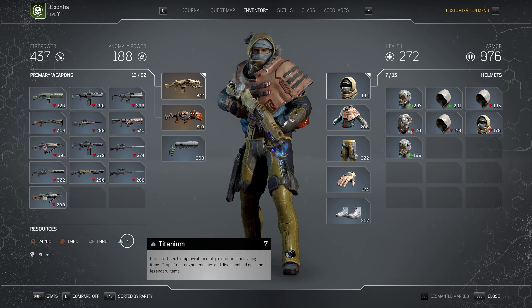You get titanium from a whole bunch of random places — tough enemies, you might find stuff in those iron things on the wall, or from disassembling higher tier items. Titanium is going to be the harder one to come by because I've farmed a lot and this is only up to 7, so this one could take you a minute.